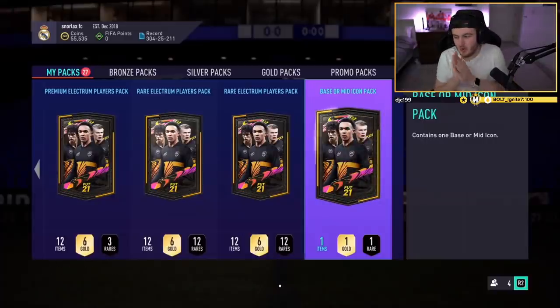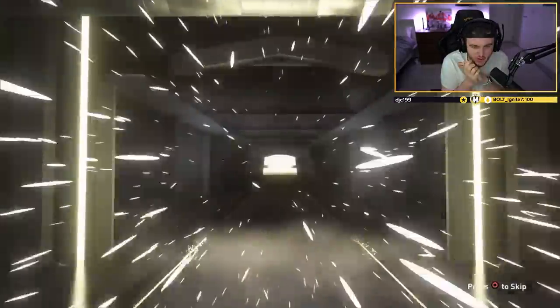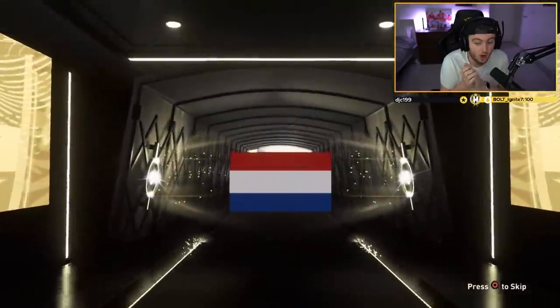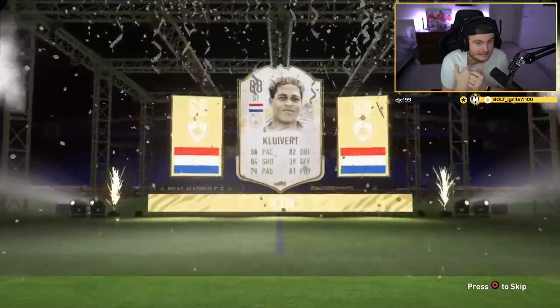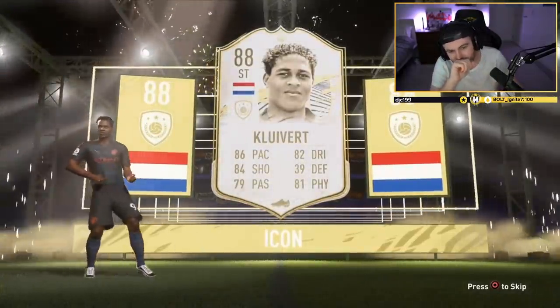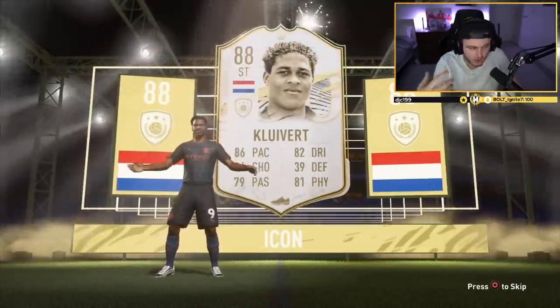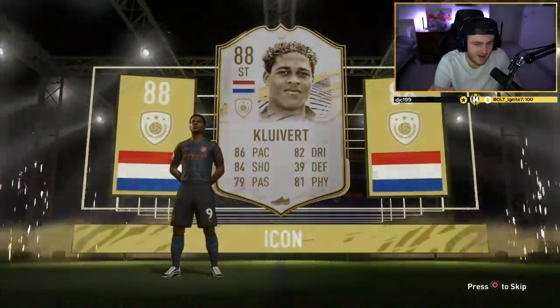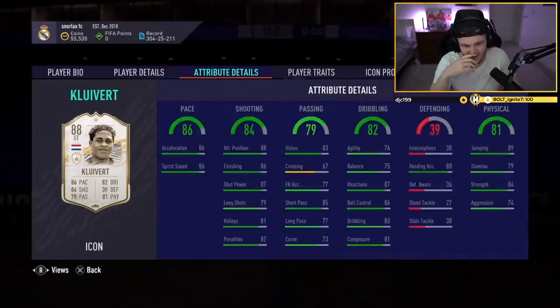Base or mid-icon pack for Snorlax. Let's get something decent — a good mid-icon. Brazil or Dutch please. It's Mid Cliver — at least it's mid, it could have been Base Cliver, that would have been just unfathomably bad. It's an L but a recoverable L, because I think you can technically use this in-game. It's not a Cruyff though, it's not a Hullet for example. Four star, four star — no, thank you.